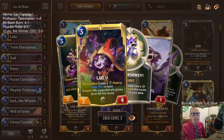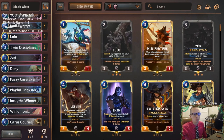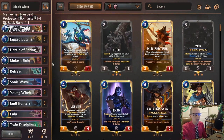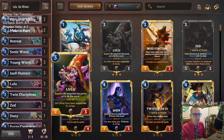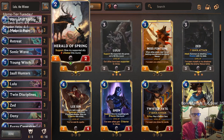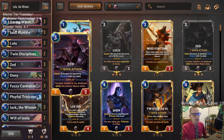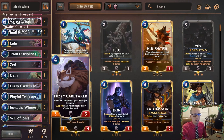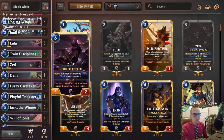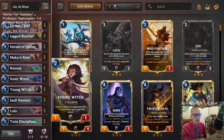Basically, when Lulu levels up you get a free card at the beginning of round start, and Jack the Winner also gives you a free card at the beginning of round start. That's kind of why we're playing these two — we're getting free cards at round start. So we're going to have an aggressively slanted deck with a bunch of support, because we need support to level up Lulu. We have Young Witch and Herald of Spring for support.